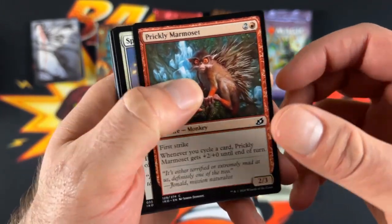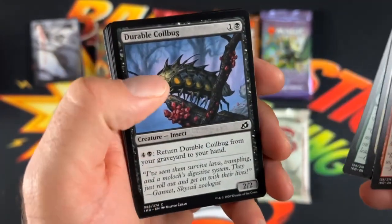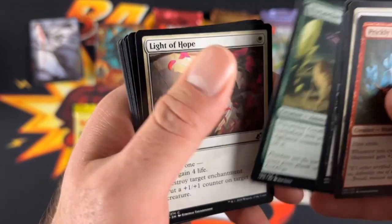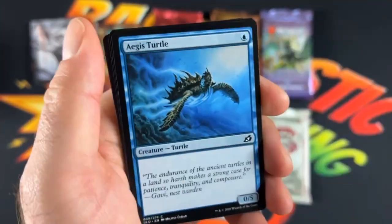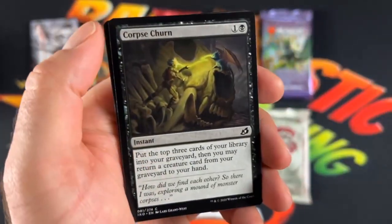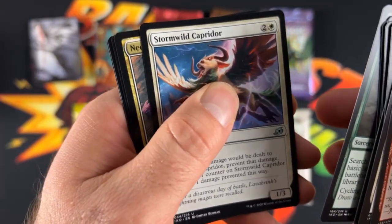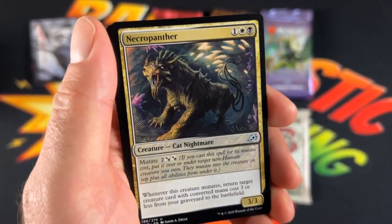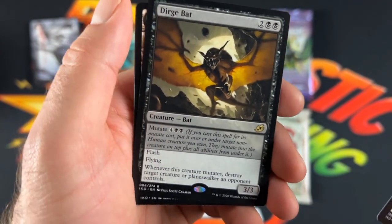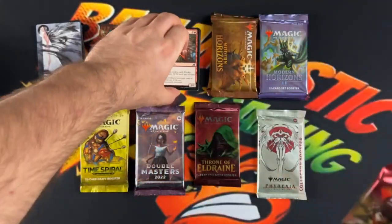So we got the Marmoset, Spontaneous Flight, Fully Grown, Durable Coil Bug, the Flycatcher, Light of Hope, Rumbling Rock Slide, this Turtle. We got the Mysterious Egg, Corpse Churn, Migration Path, Storm Wild, Caprador, the Necropanther. We got the Durage Bat, and then Jungle Hollow with the Human Token for our first Ikoria.